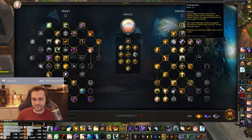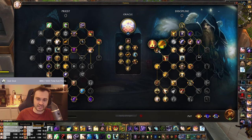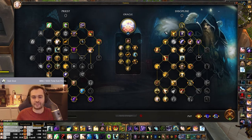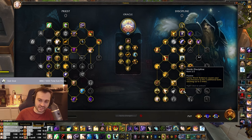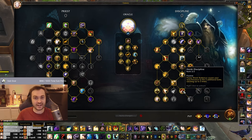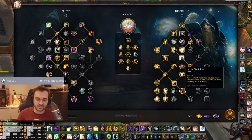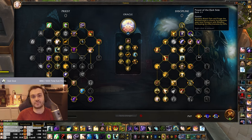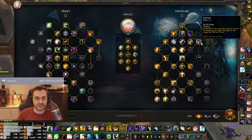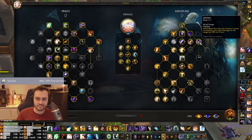On the Disc side, Atonement is obviously standard. We take Power of the Dark Side, Pains Up, and Radiance, then Light's Promise and Bright Pupil. The spec is quite a lot about Radiance - it provides instant healing for the team, applies Atonement, but also gives Harsh Discipline. You can use Radiance rotationally, keeping the second charge for emergencies or times you really want to burst hard with Penance. You get those extra ticks, go for Mind Blast which gives you Power of the Dark Side, which gives you a stronger Penance - an eight-tick Penance that's extra strong.